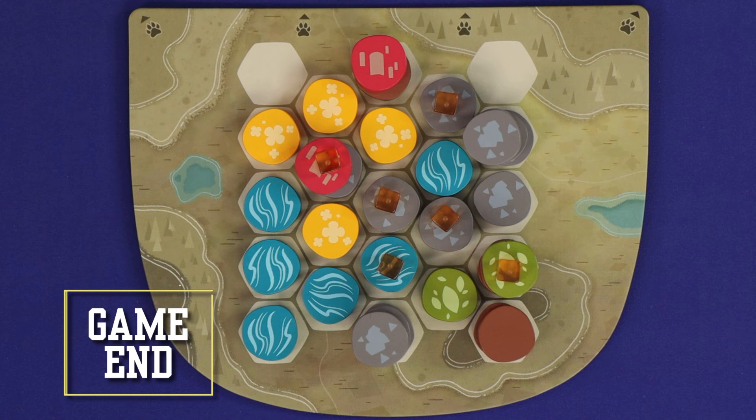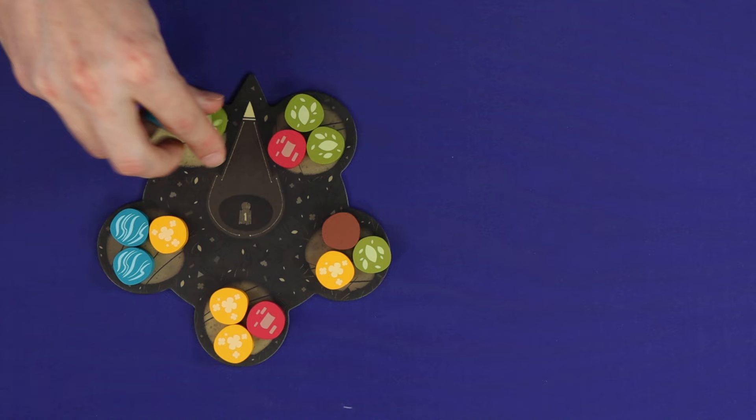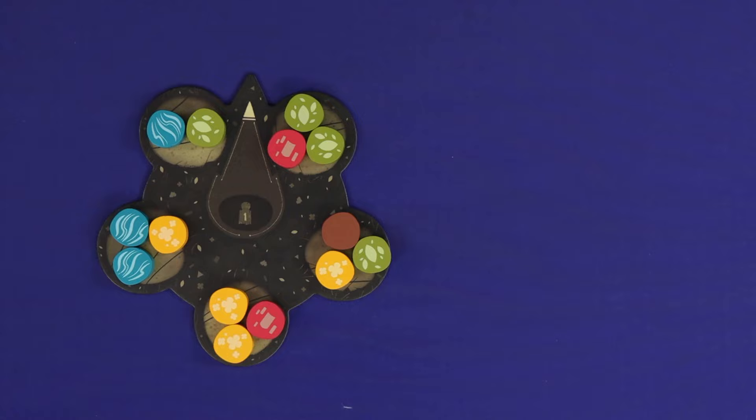The end of the game may be triggered in one of two ways: either when one player has two or fewer empty spaces remaining on their board at the end of their turn, or when the drafting board cannot be completely refilled. Continue playing until all players have had the same number of turns, and then proceed to final scoring.